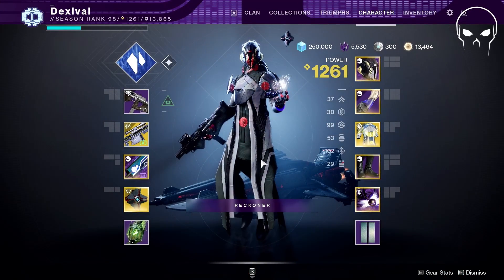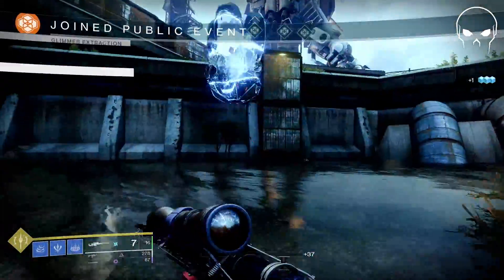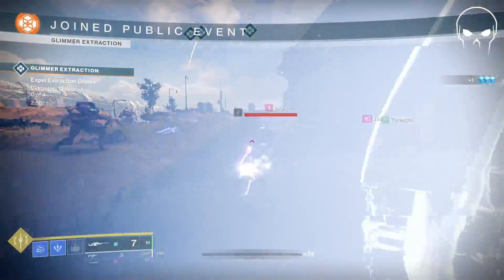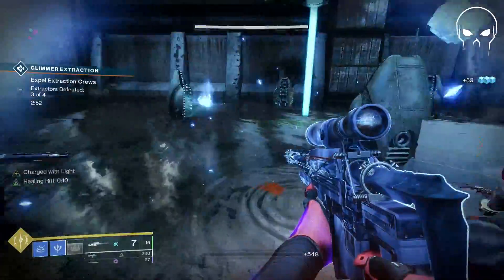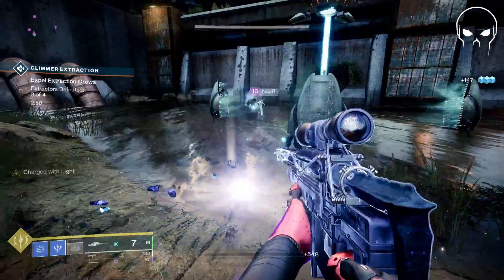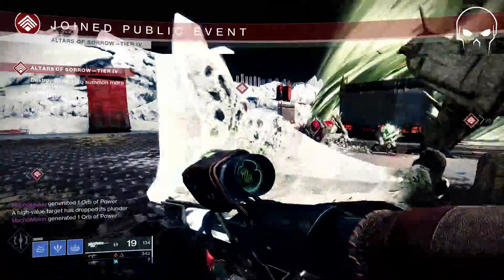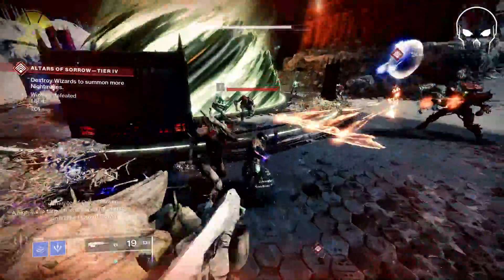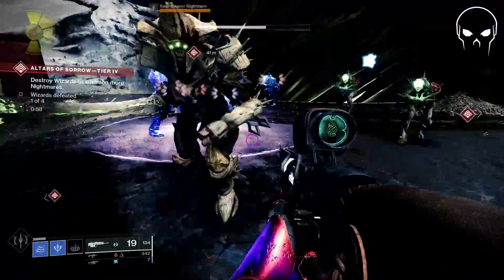Let's see what this looks like out in the wild. These guys are going to drop down and we're going to drop the rift - it's going to freeze them and then shatter them because of the arc energy from the rift. Here's what it looks like without Vesper of Radius - you can see it just locks them in place, they don't shatter.